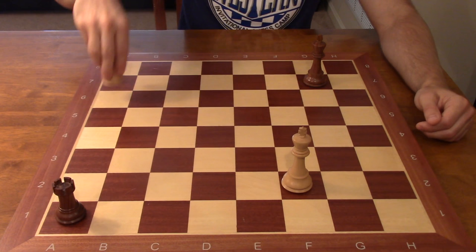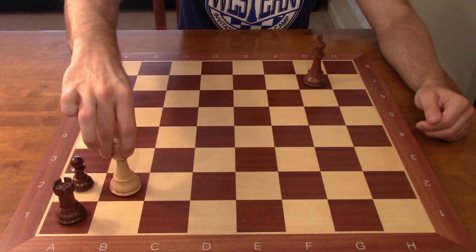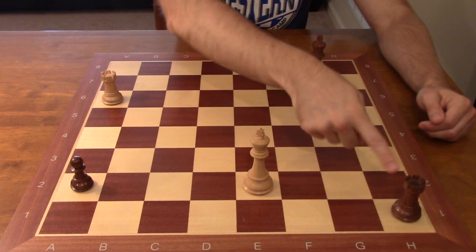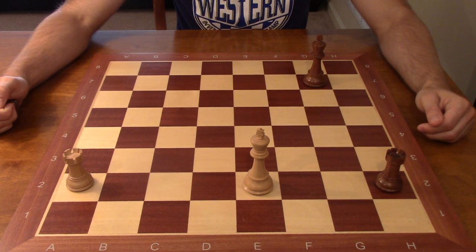So black is threatening that move. Therefore, if you suggested King to e2 hoping to slide the king over eventually to the b2 square to attack the black rook and win this pawn on a2, well, sorry — you failed this problem. Because Rook h1 works for exactly the same reason: threatening to promote, and if white takes the pawn we get the skewer, a win for black.